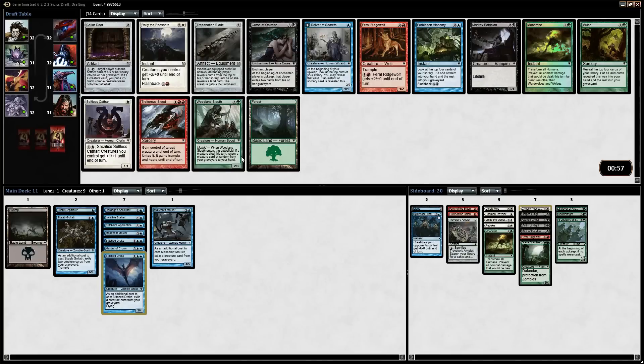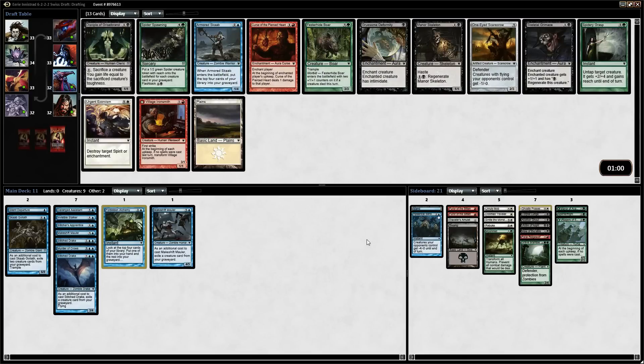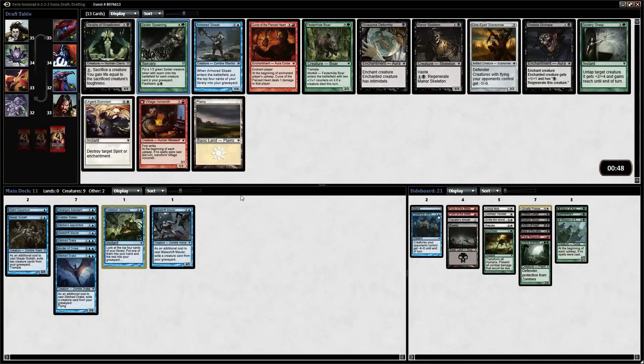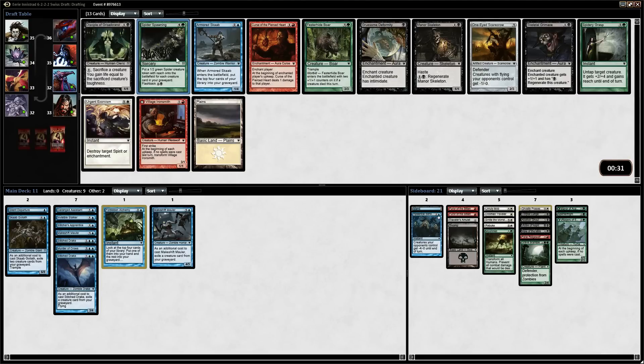The Woodland Sleuth is actually not bad. One of my favorite strategies is going the Rally of the Peasants with just a ton of 1 and 2 drops from red and white. So it's between Forbidden Alchemy and Mulch, but I think Mulch is just a little more powerful in the deck we're trying to play. Actually, I think Forbidden Alchemy is slightly better. Spider Spawning — we're actually going to splash for this. It is an incredibly powerful card. The Festeride Boar is a 5/5 trampler for 4 mana usually, but I think I am going to go with the Spider Spawning.